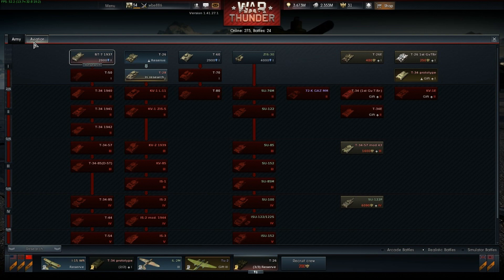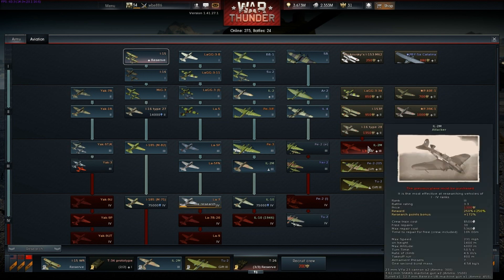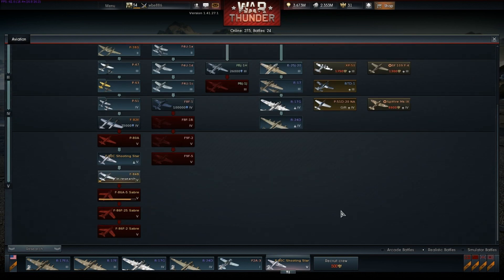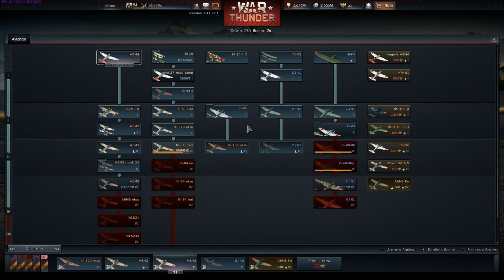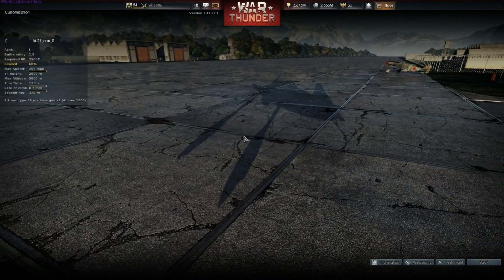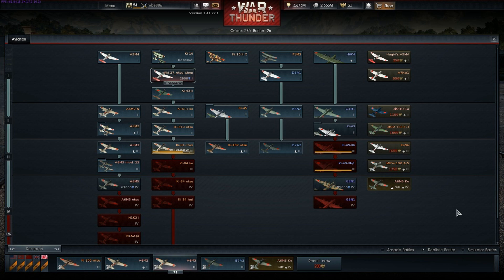I wonder if there's the same requirement on the Russian tech tree. Nothing new on the United States Air Force from what I can tell, and nothing new on the Royal Air Force — unfortunately we haven't got a Hawker Sea Fury yet. There is one new thing on the Japanese tech tree: the KI-27. I know the KI-27 is bugged — you can't actually see it or fly it or anything like that yet, so please bear with me on that, but that is new.